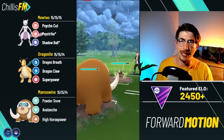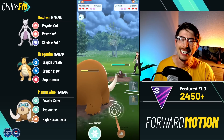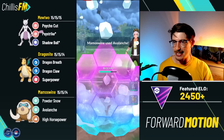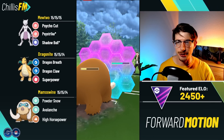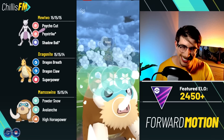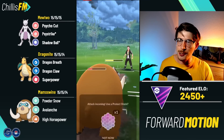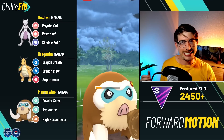Excadrill lead — Mamoswine does win against Excadrill so we're bringing Mamoswine in. Mewtwo really doesn't want to see it, at least as far as I know. We can survive one Drill Run; they cannot survive one Avalanche. Going straight Avalanche here — no reason to go for High Horsepower. They throw the second Drill Run so I just match shields; we win the ones and twos here. Avalanche number two coming through. I decide to let this go — I recognize this is likely Psystrike range since Excadrill isn't that bulky.